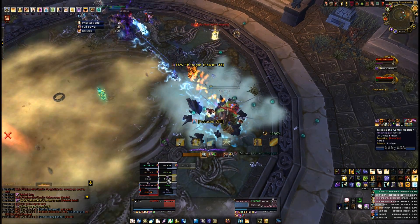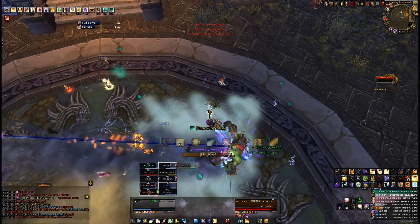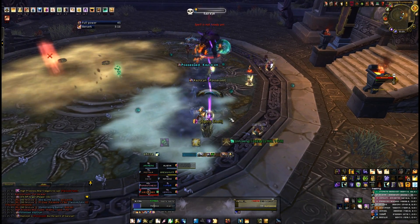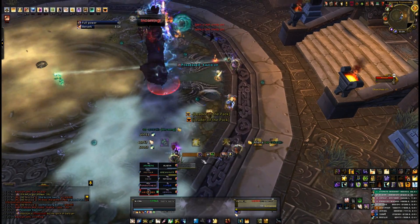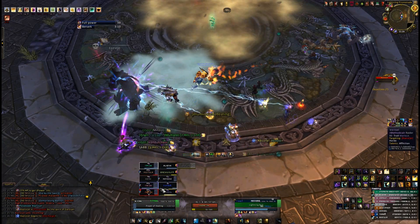The most challenging part of this encounter is clearly finding a way to deal with Frostbite. Once you've figured that out and gotten a little practice with the Twisted Fate adds, Heroic Council should go down fairly quickly. I'm putting a link to the whole encounter in the video info in case you want to see how we dealt with the various mechanics in detail. Good luck and have fun!